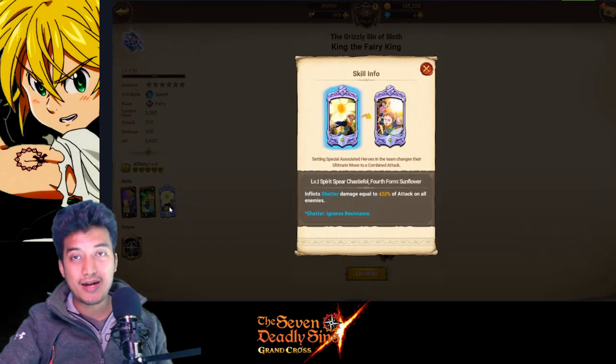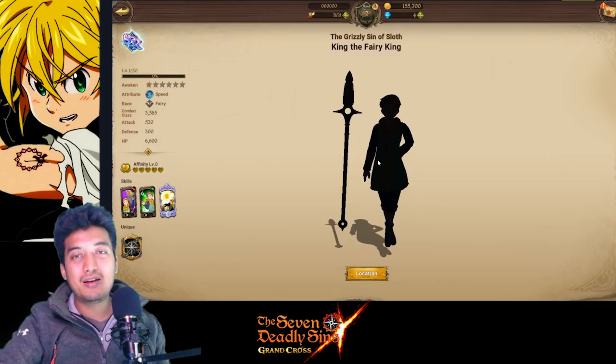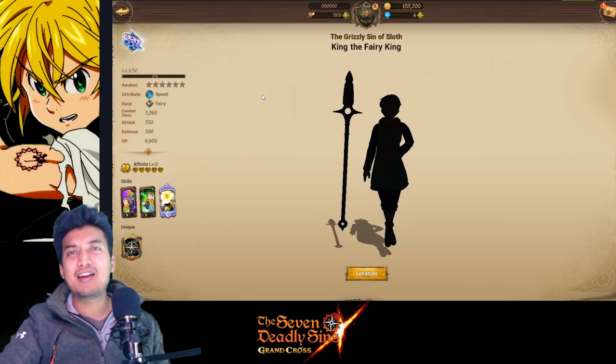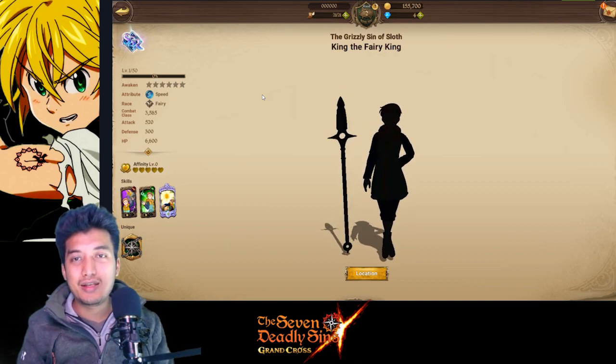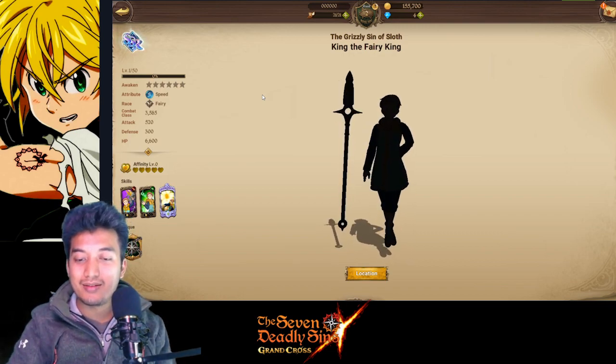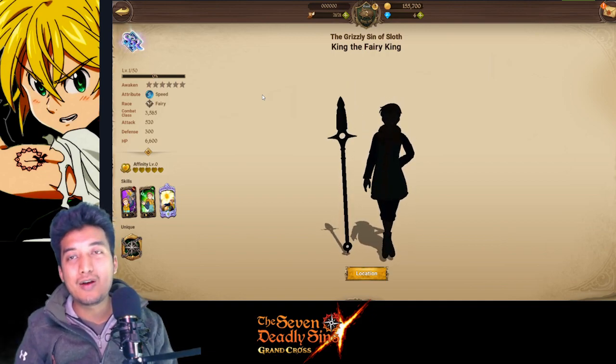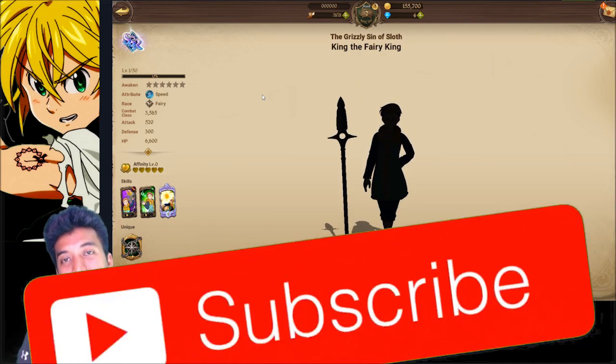His ultimate skill, Cross Shooting, inflicts Shatter damage equal to 480% of attack on all enemies. Shatter ignores resistance — that's really solid. So King the Fairy King is not available right now, which is sad. There are also other top-tier SS characters like the Gother — Strength Gother — and another unit whose name I'm blanking on, who are both still not available in the global version yet.